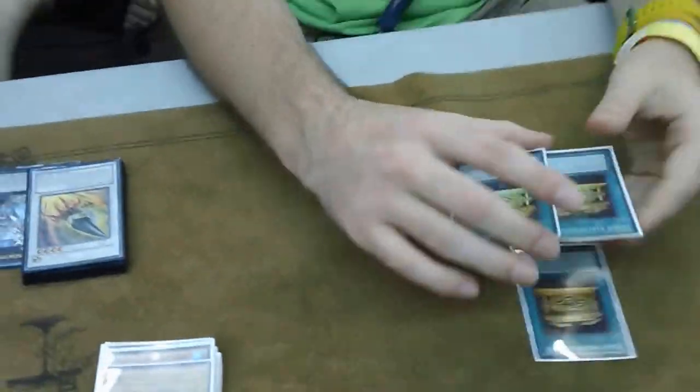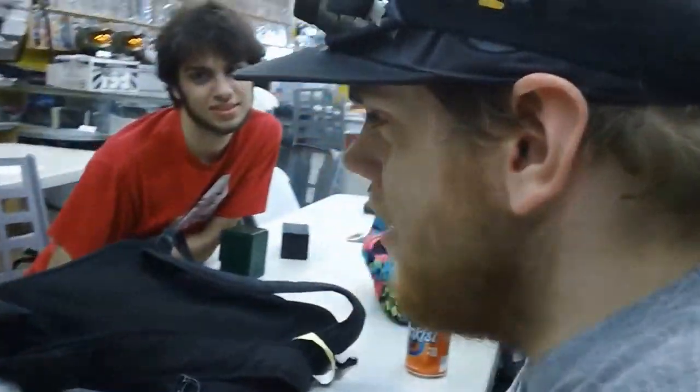You can go search the Flamvell Guard. Why do you only play one Flamvell Guard? A lot of people with E-Dragons nowadays are playing Rescue Rabbit and three Flamvell Guards, so they can go Rabbit into double Crimson Blader. I just didn't think Rescue Rabbit is a good card — overall it seems very sub-par versus a bunch of decks. That's why, you know — in this scenario.